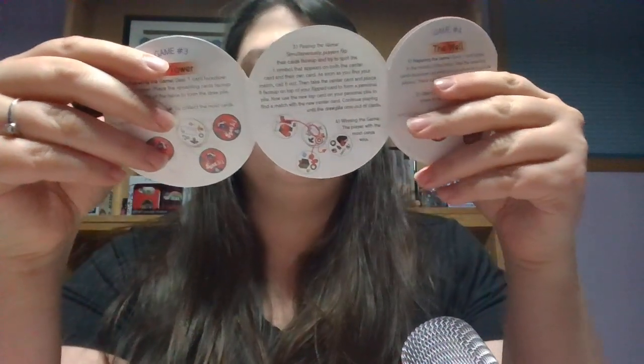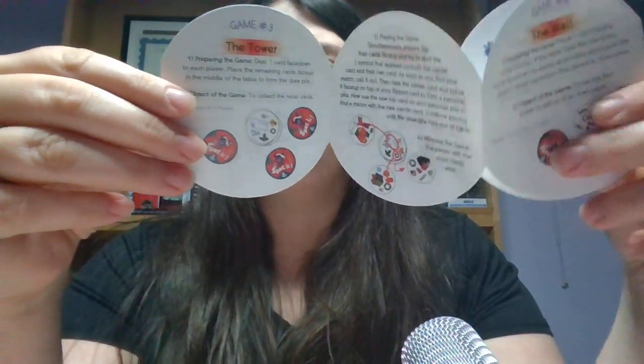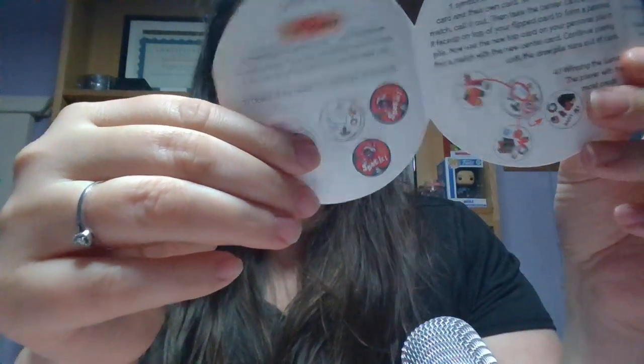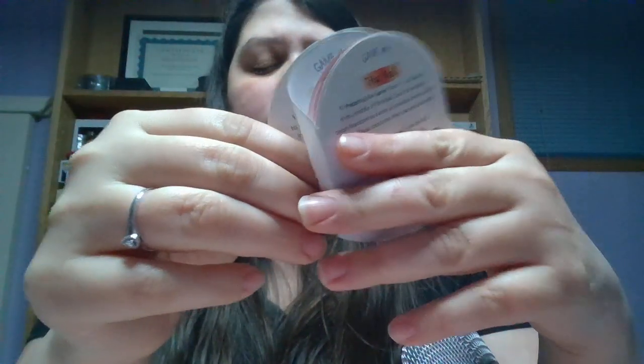The object of the game is to be the first player to get rid of all their cards. Playing the game: flip the center card face up. Simultaneously, players try to spot the first symbol that appears on the center card and one of their cards. As soon as you find your match, call it out and place your matching card on the center card. Then players use the new center card to find a new match. Continue playing until one player runs out of cards. For example, if I see a snowman on my card and there's one on the center, I call it out first.